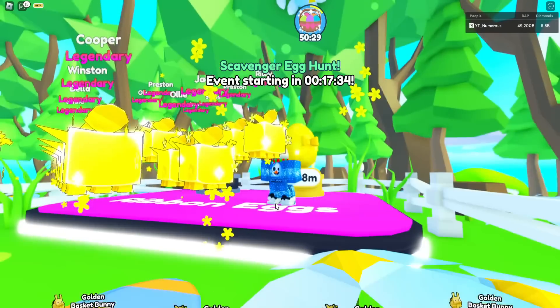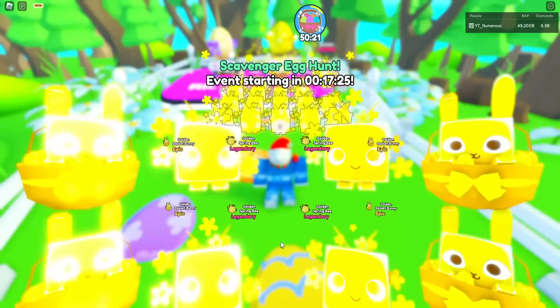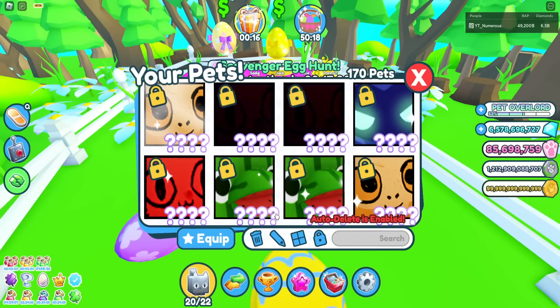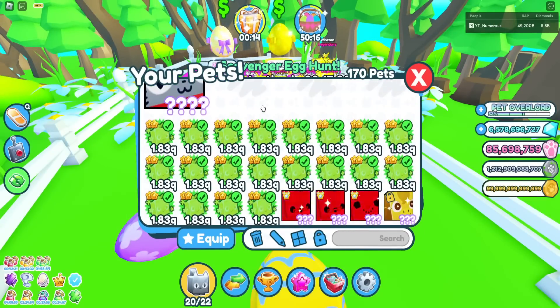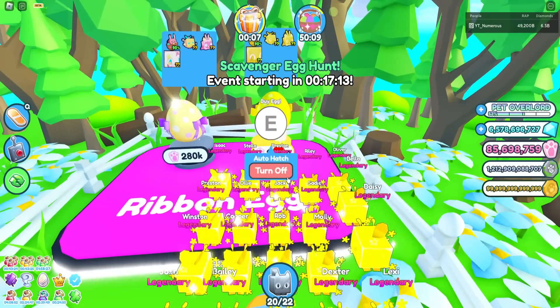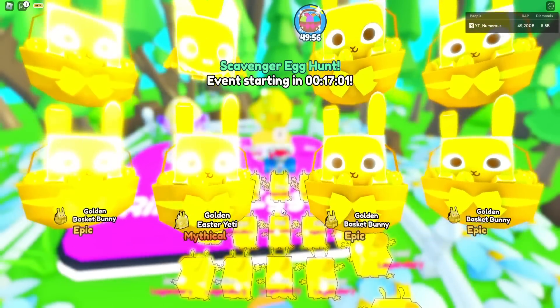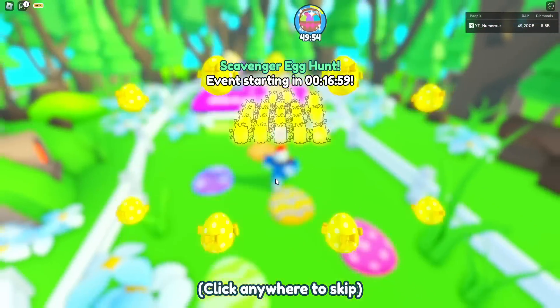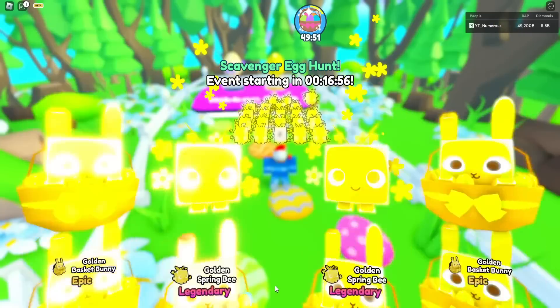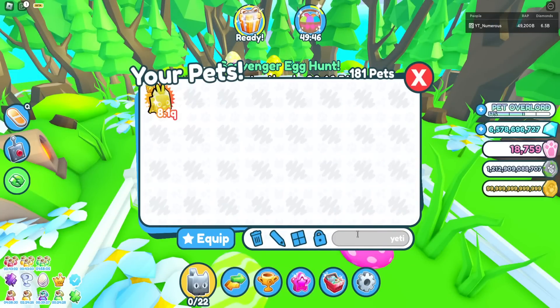Still only getting legendaries. Let's check the stats on the mythical - it has 1.83 quadrillion, which isn't bad for a legendary. I'm excited to see what the mythical stats are. We just got the golden Easter yeti! Let's see the stats - it's a quadrillion, which I don't think is that good honestly.